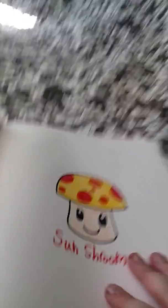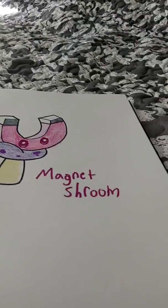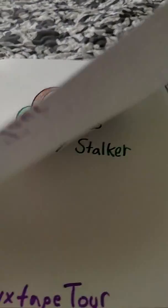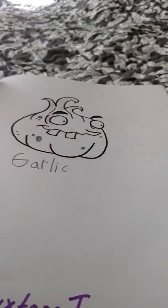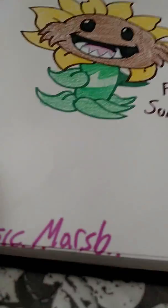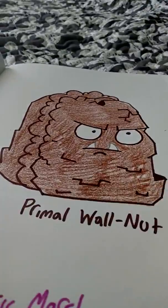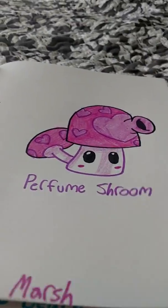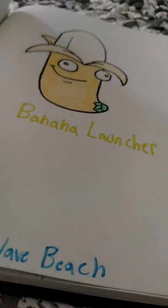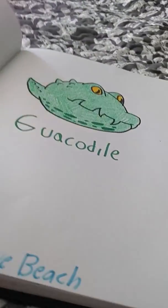Dark Ages: Puff Shroom, Fume Shroom, Sun Shroom, Sun Bean, Magnet Shroom. Now for Neon Mixtape Tour — my favorite world in the game: Thyme Warp, Fat Beet, Celery Stalker, Garlic, Spore Shroom, Intensive Carrot. Now for Jurassic Marsh: Primal Sunflower, Primal Peashooter, Primal Walnut, Primal Potato Mine, Perfume Shroom. Now for Big Wave Beach: Bowling Bulb, Banana Launcher, Tangle Kelp, Lily Pad, Guacodile.